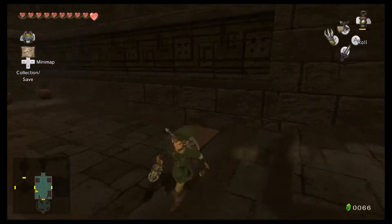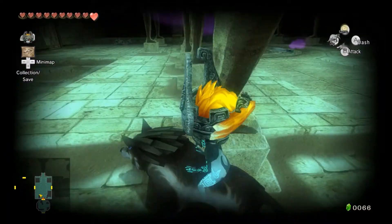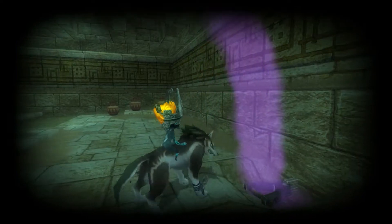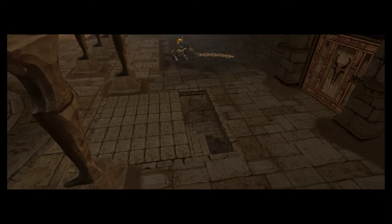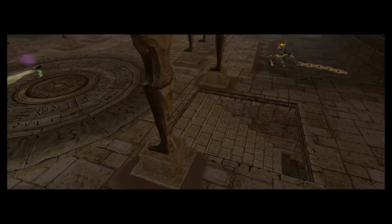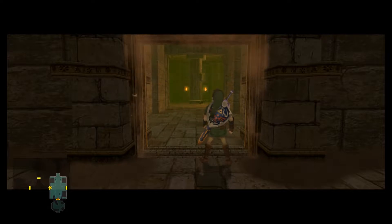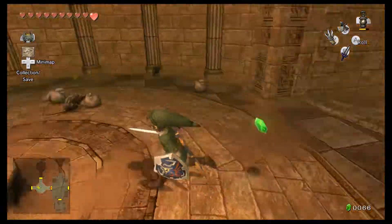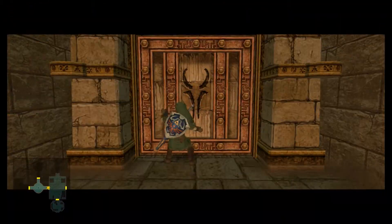I believe we need to go in here. One thing to remember — turning into a wolf and using the Poe's scent is going to help you a lot. Okay, there's a thing we can pull. And now a staircase appears. I think we actually need to go through here first. There are a lot of rats. I think we actually did need to go down first, so let's go back and do that.